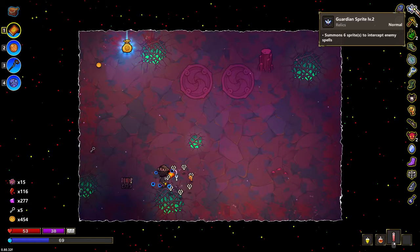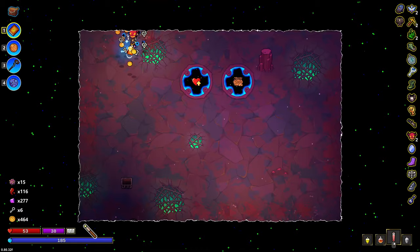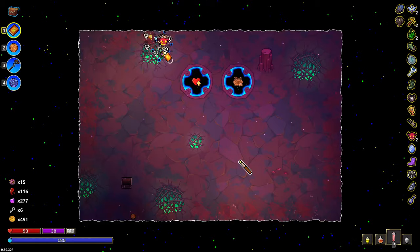This guardian sprite — it does things. It allows me to build up shields. Temporary shields work really well in this act.